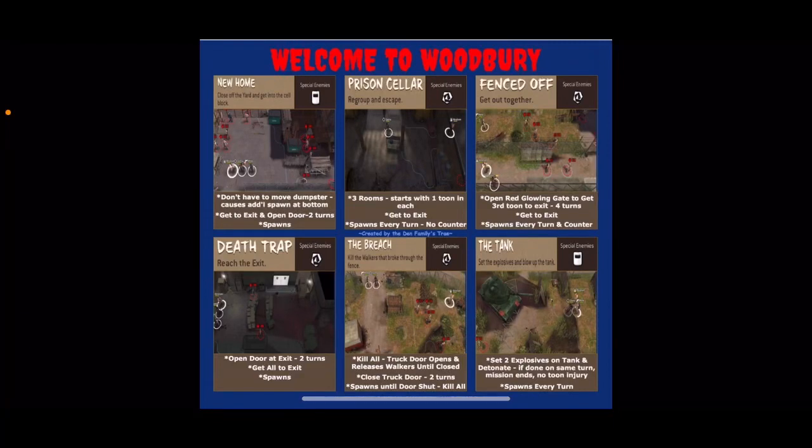Hello everyone, it's Wednesday the 6th of October and we've got Welcome to Woodbury as our challenge set this week, and we've got Charged Hunters to help us on it. This map set is based on the Caesar missions — the highlight Caesar missions — and it's got some horrible maps in here. It's not one of my favourite map sets at all. There are a few tips and tricks for some of them, which I'll go through when I get to them.